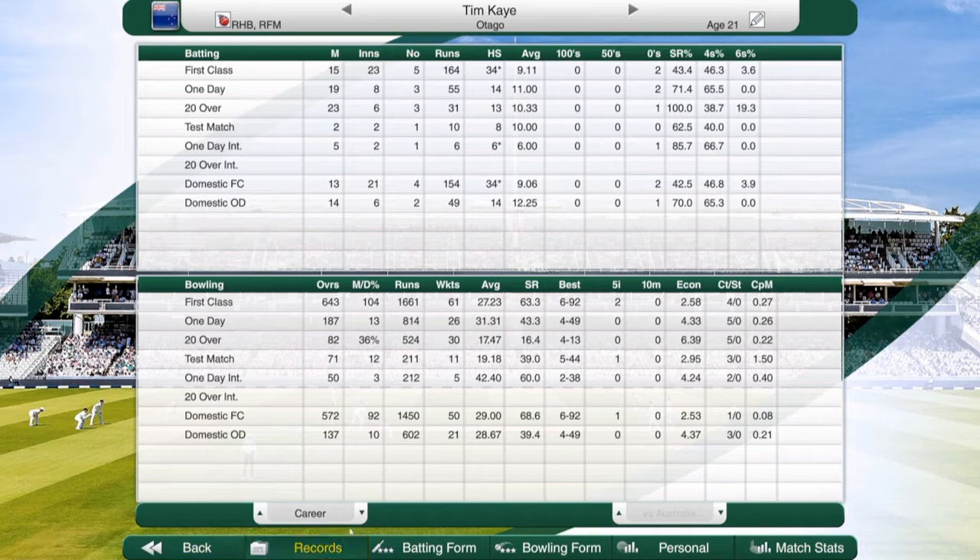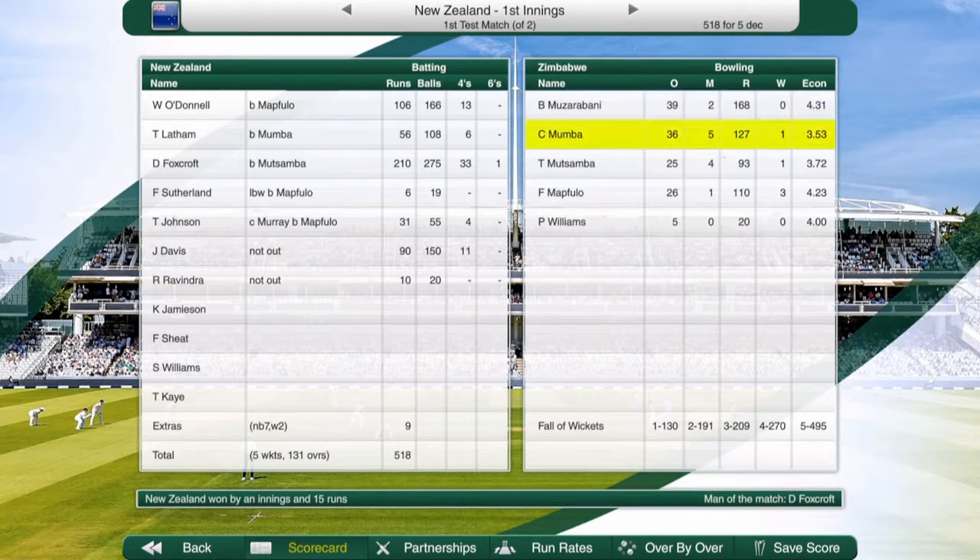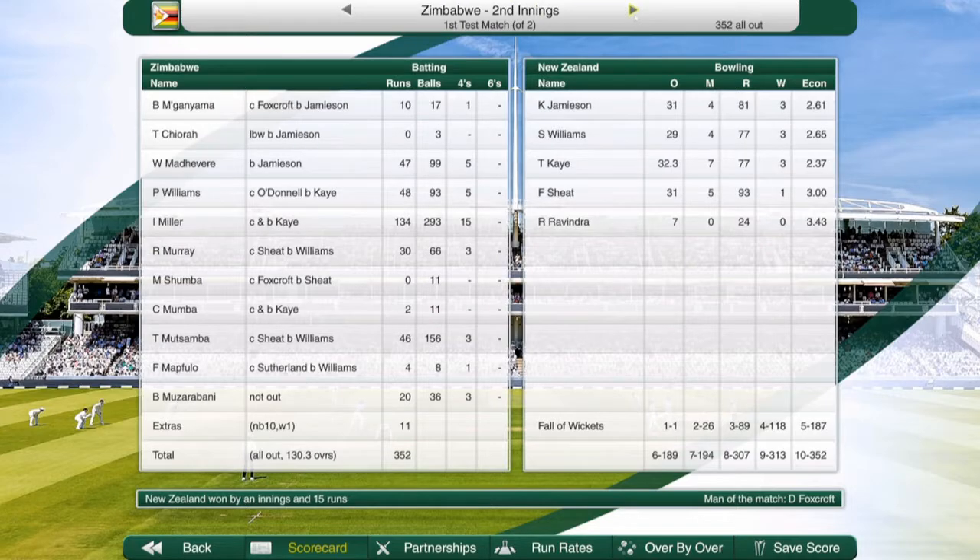Tim K had a debut as well - he's played a couple of test matches. Five for 44 on debut along with Williams one for 29. Pretty much 518 for five with Foxcroft 210. Can't see why he can't do that for Otago, but good to see him in really good form - 33 fours and a six. 352 in response, New Zealand won by an innings of 15 runs with Williams three for 77 and K three for 77 as well.